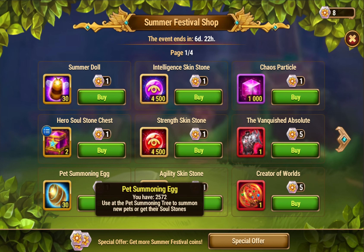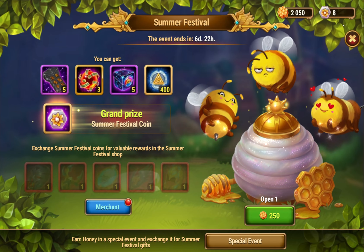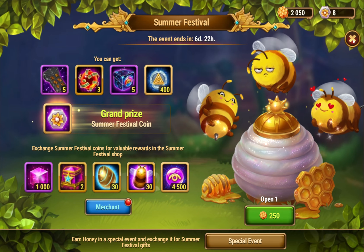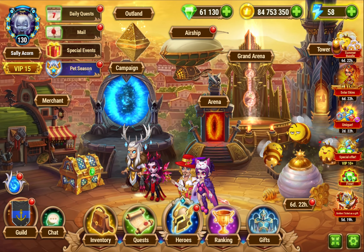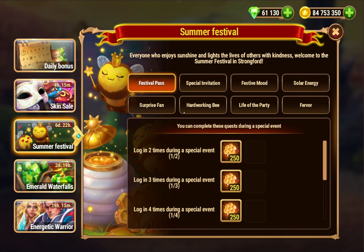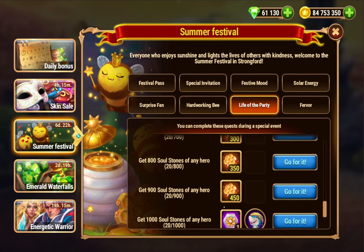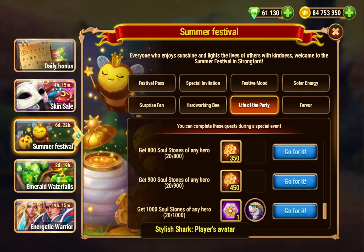Hero soul chests are pretty bad value unless you need to buy one for the hero quest. There's a collect hero soul quest where you need to collect 1,000, and if you do you'll get one coin. It's acceptable to trade one coin to buy hero soul chests if you need to get 800 or fewer souls to complete that quest, but for the most part you want to try to avoid this.